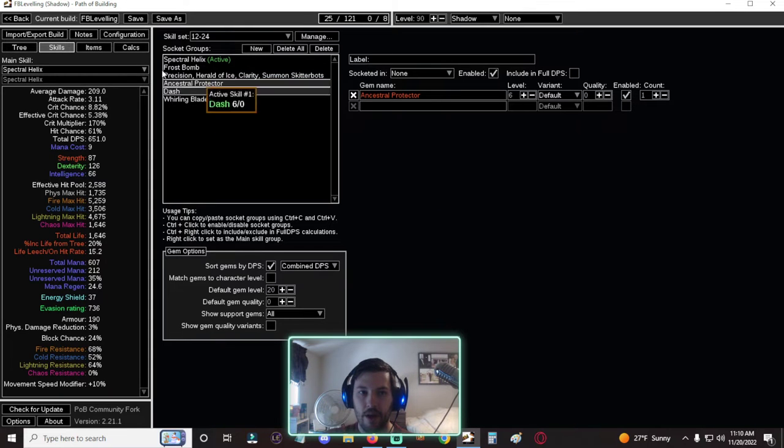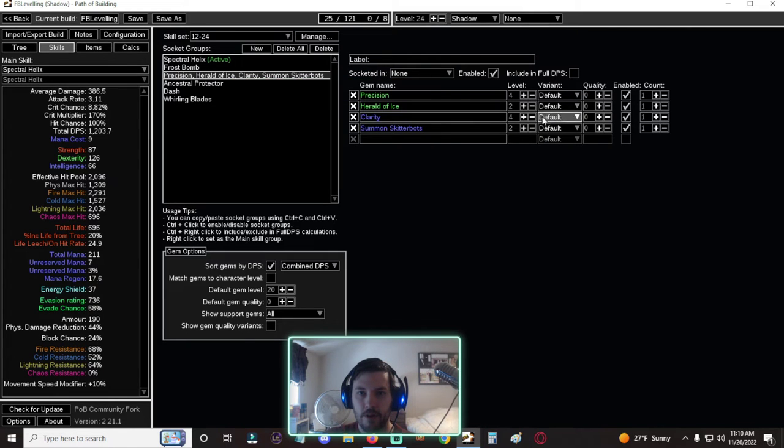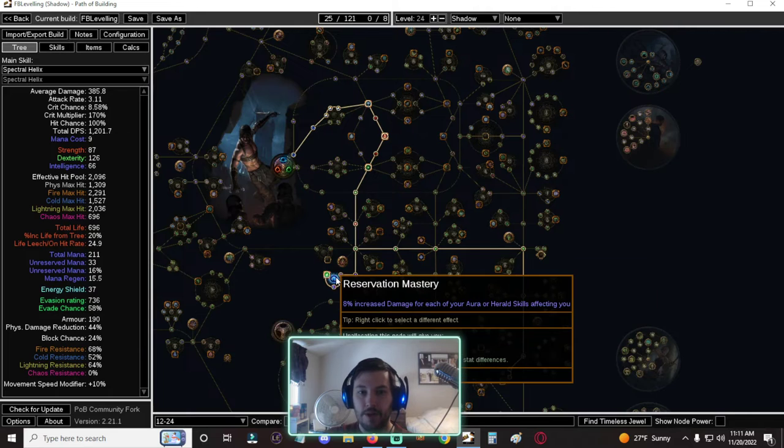I like to grab Charisma right away because of the Reservation Mastery that gives 8% damage for each aura or herald skill affecting you. This lets us run four — or potentially even five — auras. This single node gives us 32% increased damage for one point, which is much better than any other damage node at this stage if we're running four auras. We'll start coming down through the tree picking up attack speed nodes.